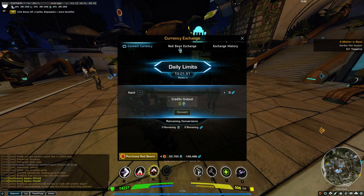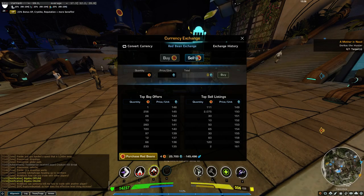Other players can also revive you with no costs. But if there is no one else and you don't want to get respawned in the next tower, you can respawn with credits — but this is a bit expensive. There is an exchange limit per day — you can only change 125,000 Crystite into 5,000 credits. I will do this now — accept — and now I get 25,700 credits and only 154,000 Crystite. As you can see I can't convert more because I reached my daily limit, and it will reset in 10 hours. Then there's the red bean exchange — I could sell red beans or buy red beans for credits.